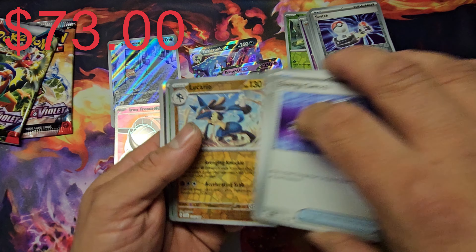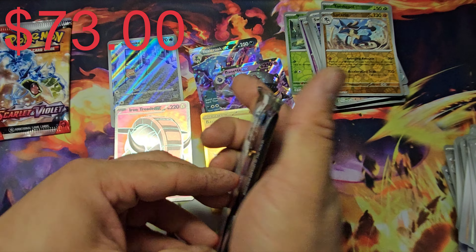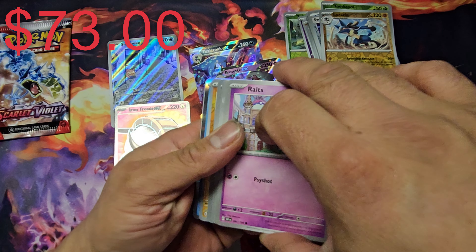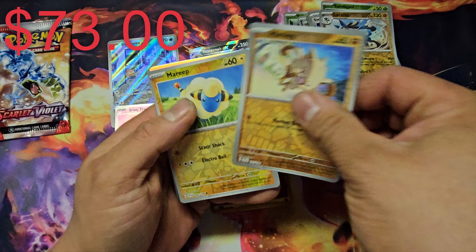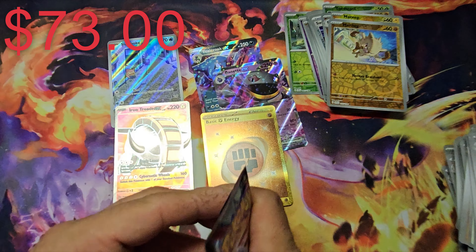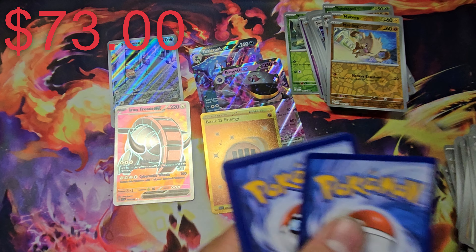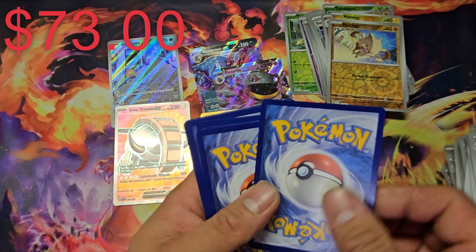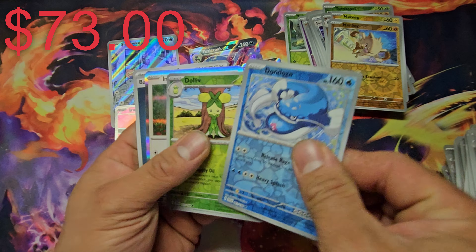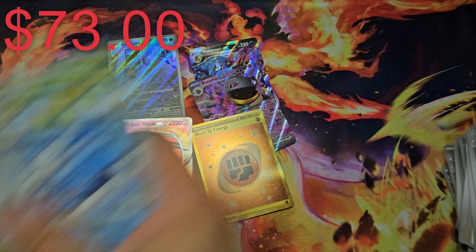I don't even know which grass types I need — I really need to look it up. Nothing on this one. Last two packs on the left side of the booster box. We got Mankey and Marill, then Dhelmise — nothing. Last pack from the left side: so far we've hit five cards. From past experience I've been able to pull at least nine or ten hits from this type of set. We got Oinkologne reverse — I'll take that. That's it for the left side.